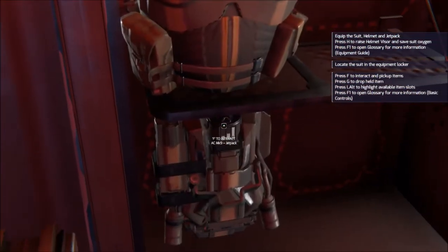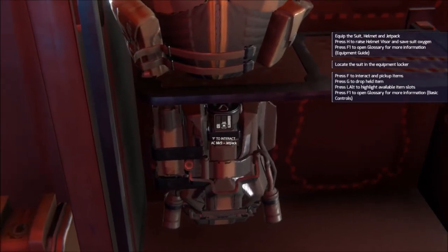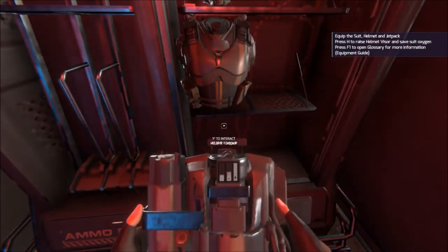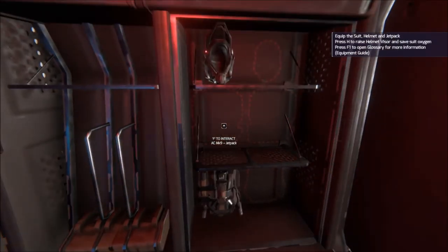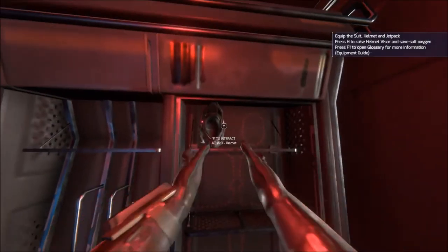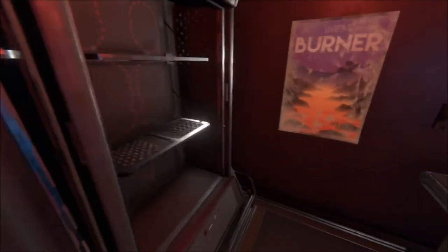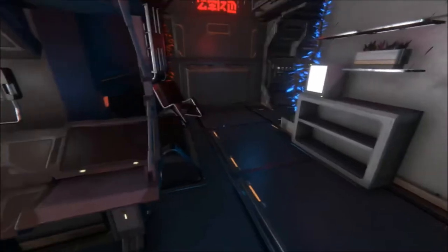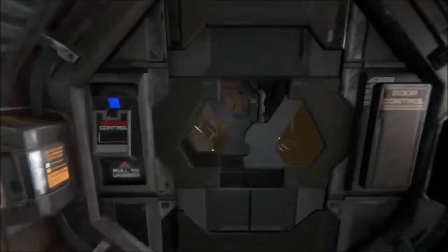Nitro is what fills up your jetpack. So if you can see these bars on the jetpack, there's nitro, oxygen, and a jetpack charge - it's an F on there for fuel. First things first, you're going to grab your suit, put it all on. You're going to want to open your mask immediately by pressing H, so you don't burn through a lot of your fuel and such.